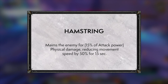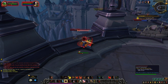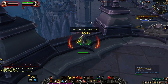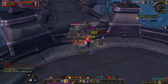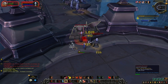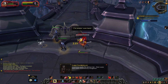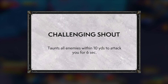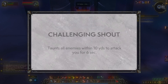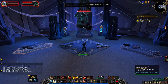Hamstring feels a little extra given Piercing Howl already exists for both Arms and Fury. Piercing Howl has been changed to a 30-second cooldown, slows by 70%, and is free, so the two do fill different niches — Hamstring being a reliable persistent slow for PvP, and Howl being a strong AoE slow for kiting mob packs. Challenging Shout is also a great spell to have back; having an AoE taunt will be useful. Overall, lots of new situational tools for warriors.